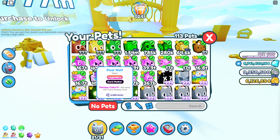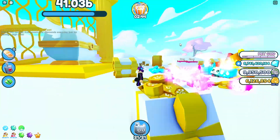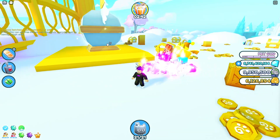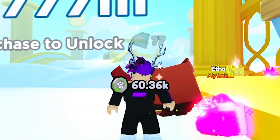Alright guys, I'm back now and I've got myself a bunch of pets with Fantasy Coins V and IV. These increase your fantasy coins up by a hundred percent. I'm gonna show you guys how much I was getting before — 3 to 4k per tick — compared to what I'll get now.